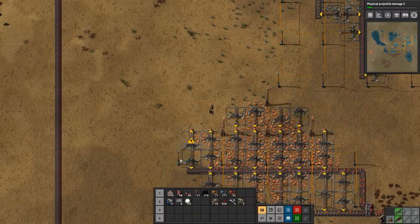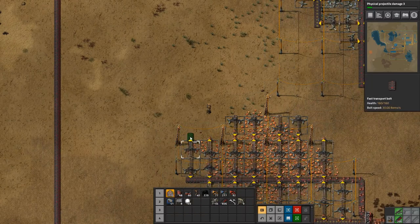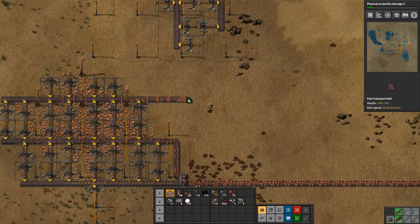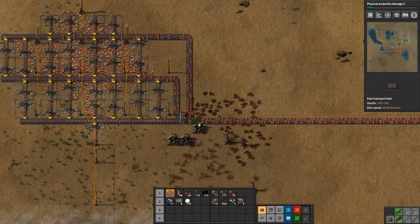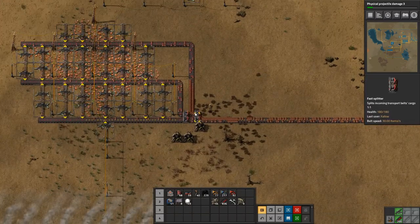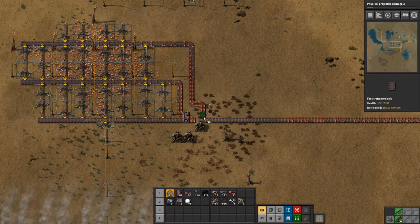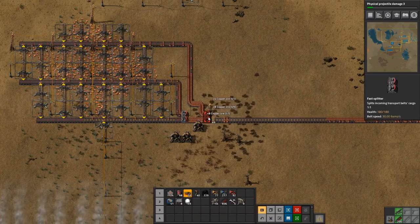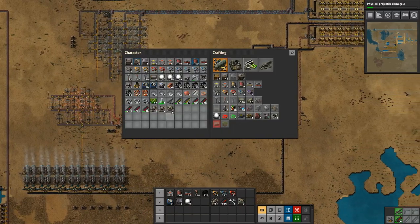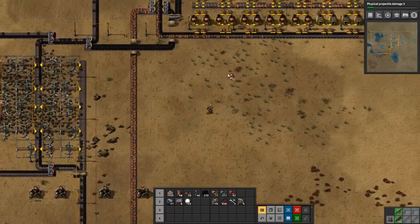All right, so all of this is going — they all need some belt. We'll put this in here. I'm not sure how efficient that is, actually — that's very inefficient, so let's just do it like this. There, and get rid of all of the excess copper we have in our inventory now. This should help our copper production quite a bit.